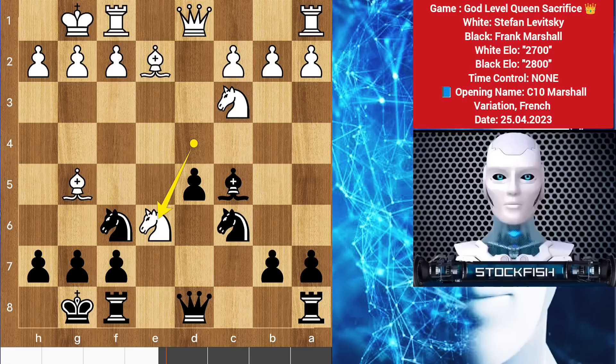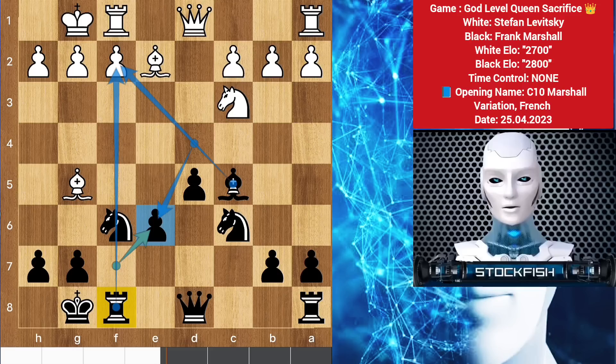So Frank takes the pawn on c5, knight takes, and pawn takes e6. This knight move opens up the file for the f8 rook and his brother rook is on there to help him in any future attacks.